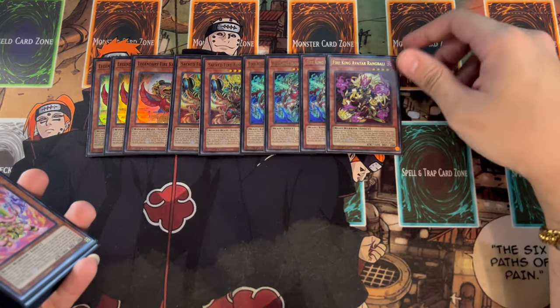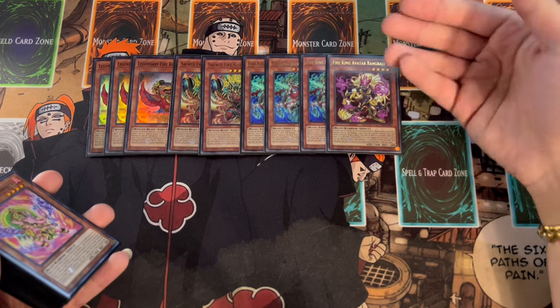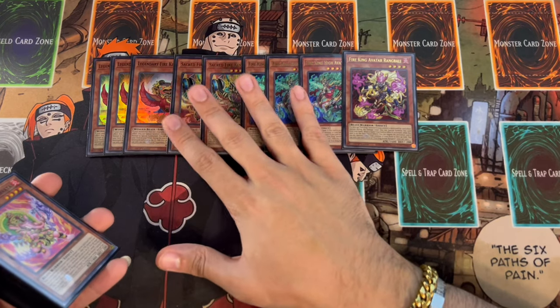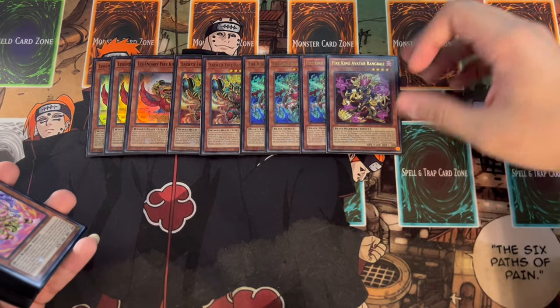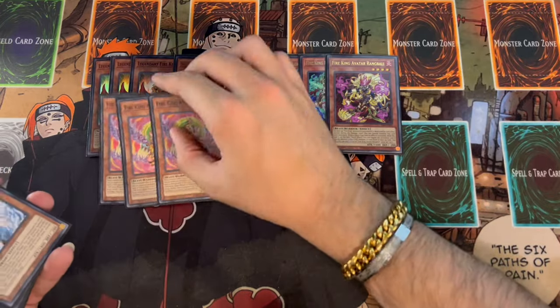We're playing just one Rank Bali. It's really good when it comes up, but it's something you want to go into later in the game rather than something that advances your combos early. It's a negate for spell and trap cards, which is really nice. Then we're playing three Arvada.